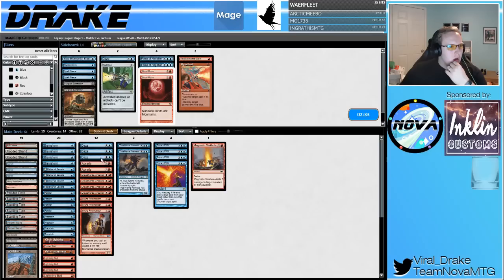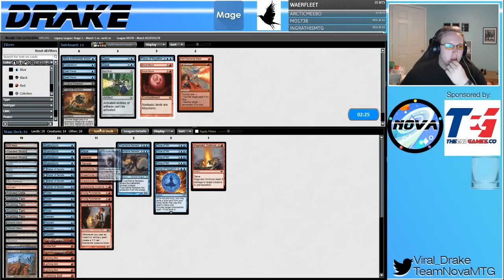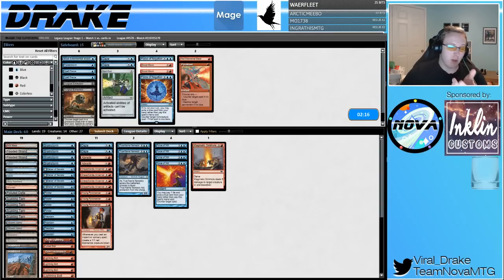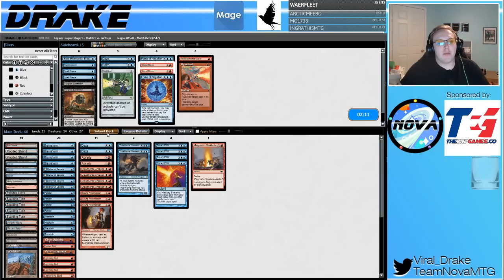On the draw I like Daze noticeably less. We already have most of our answers to Chalice. Maybe I want another Force since they're trying to Chalice me — Force of Negation seems exceptionally bad here actually. We already have all our answers to artifacts. I can just rely on our two Abrades and our Forces to get us there. Makes sense.